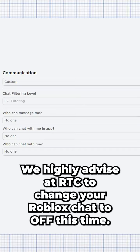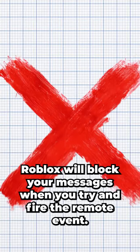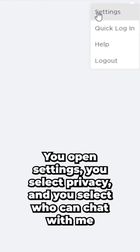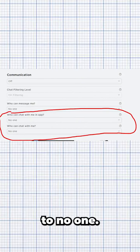We highly advise at RTC to change your Roblox chat to off during this time. Roblox will block your messages when you try and fire the remote event, effectively keeping you safer in case of a misclick if you do click on this game. Here's how to do so: open Settings, select Privacy, and set 'who can chat with me' to No One.